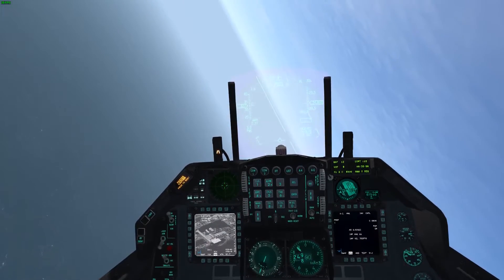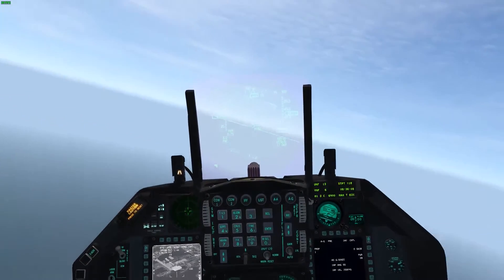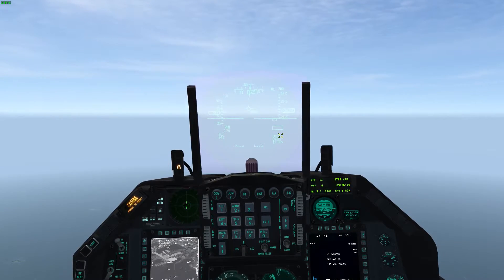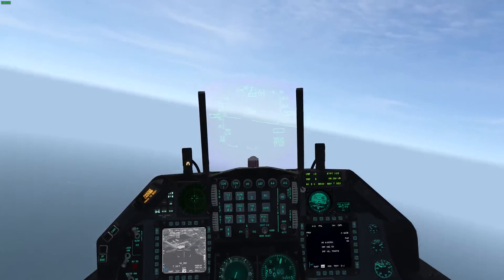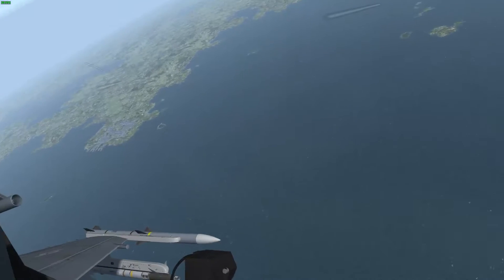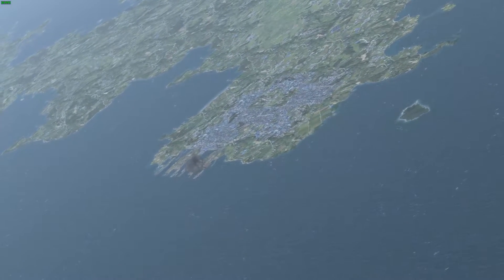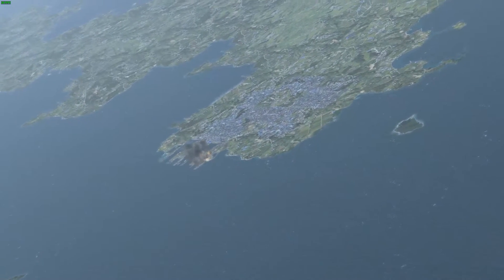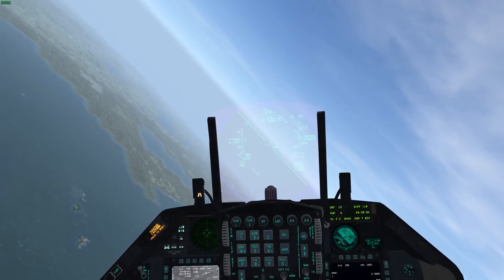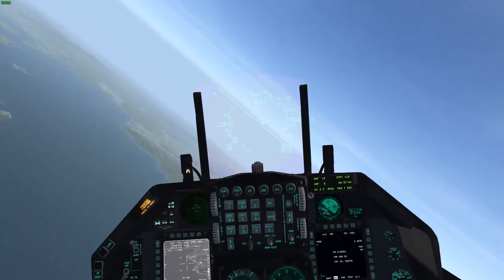There we go. I've got four of them released. I can pull away from the target area — this works very well if there's triple-A or something. I'll zoom out so we can see all of our bombs hit their targets. You should note here on the bottom of your HUD, after you release, that switches to the time until impact for the last bomb you drop — we still have about 30 seconds. See that first one hit. Second. Three should be there. And number four. That's CCRP bombing. Once you get the hang of it, it's just selecting a steer point and dropping a bomb.